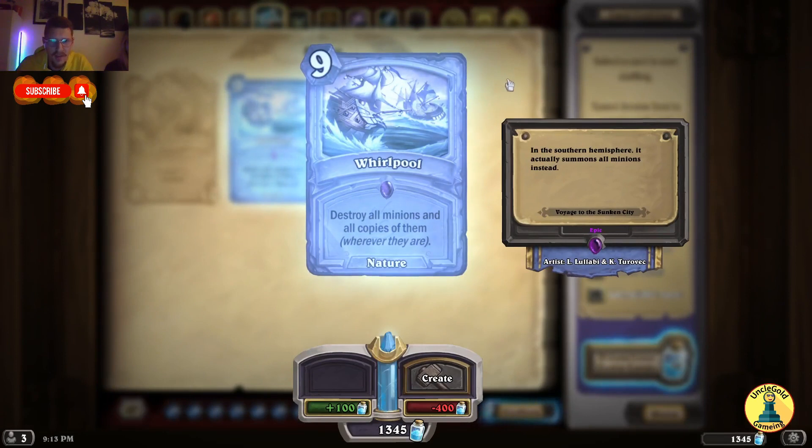Whirlpool — destroy all minions and all copies of them wherever they are. This is the strongest force removal ever.